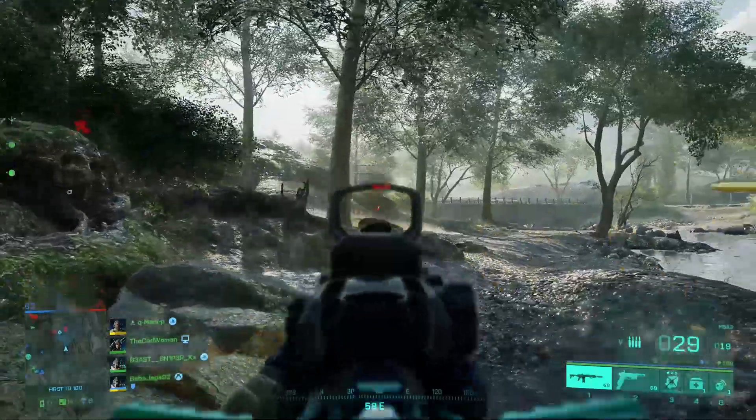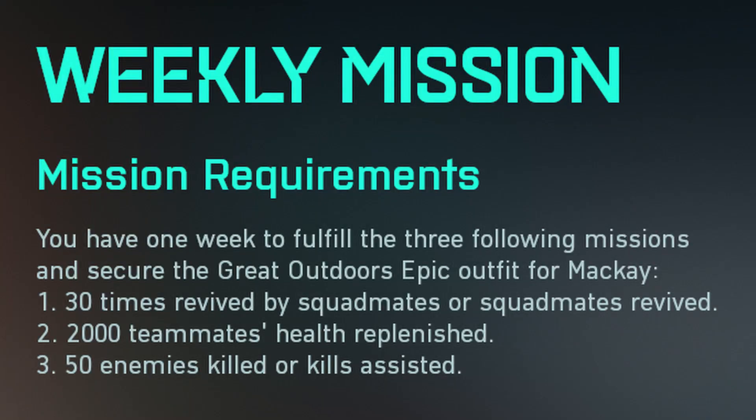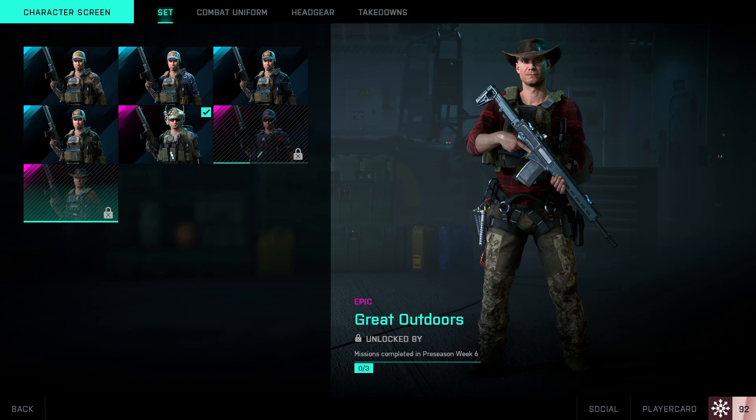The weekly missions are pretty simple again: replenish 2000 health points of team or squad mates, perform 50 kills or kill assists, and revive 30 teammates or be revived by them — both counts this time. So shouldn't be hard to complete. As reward you will receive the great outdoors skin for Mackie.